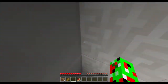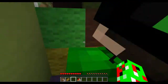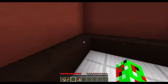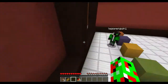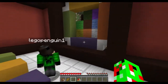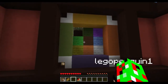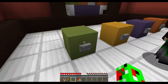It teleported us - remember we stepped on a pressure plate and it teleported us. So what are we trying to do? Get orange on orange, green on green, yellow on yellow, and purple on purple. That's what I think, but I don't know. This is going to be really tricky. Yeah, because I don't get it.